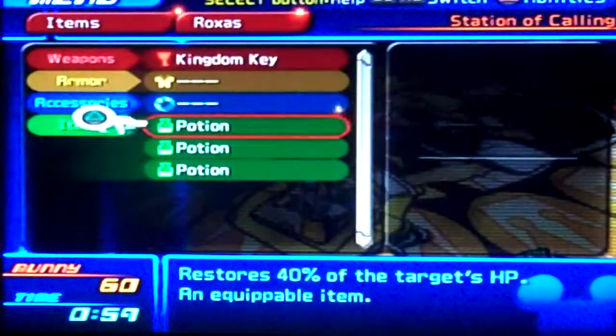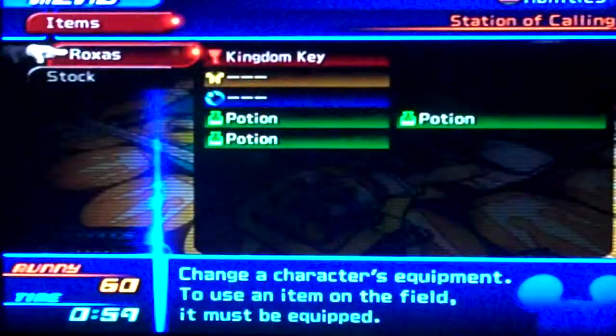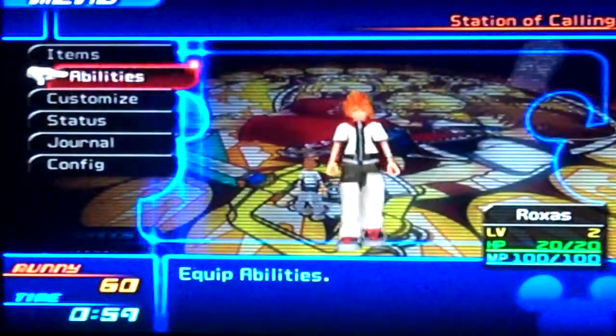Armor? We don't have any armor. Accessories? No accessories either. We have 3 potions. Potions heal... 40% HP. Stock are extra items — we don't have any yet.